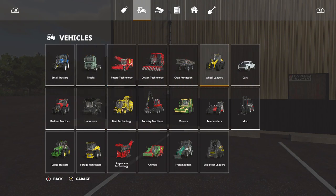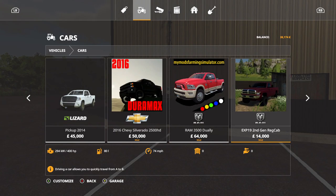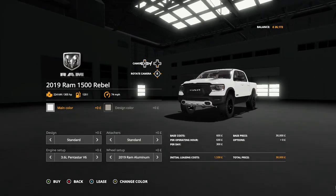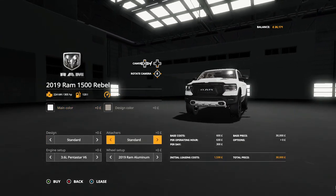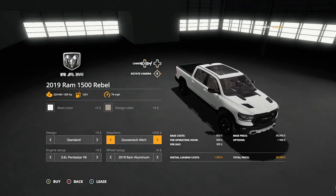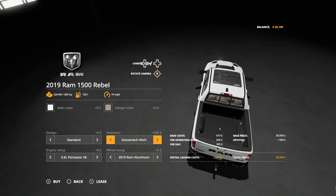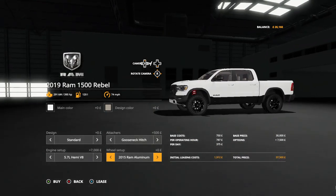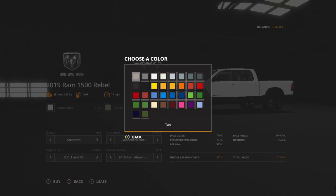I added another pickup truck — the 2019 Dodge Ram 1500 Rebel. Very nice truck. It's got a gooseneck hitch if you want it for those trailers, or no gooseneck. I have the 3.6 liter V6 or the Hemi — 2019 aluminum RAM or the 2015. You can have a toolbox or no toolbox, and you can change the design color — whatever you want.